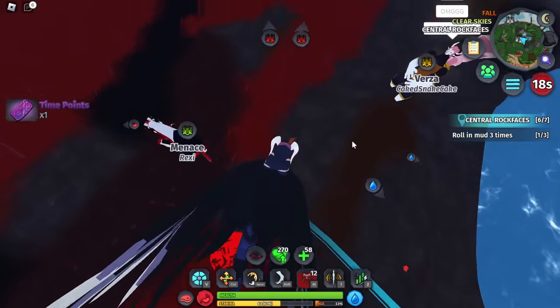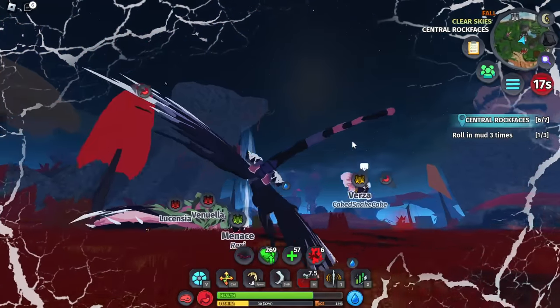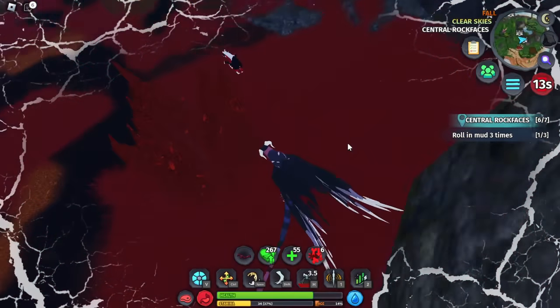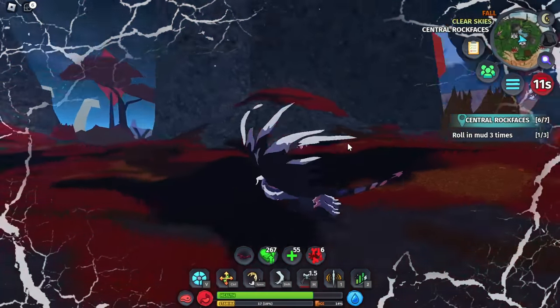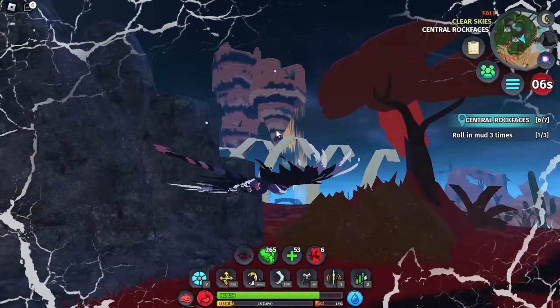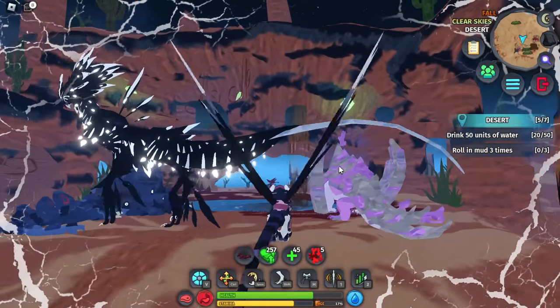Oh no, that Versa thinks he's cool — he's protecting his friend. He thinks he can do it because he has that role-limited creature, but this menace is dead. Oh my god, why is he so agile? I can't catch up with him. They're all going after me — it's fine, I'm going to go to the oasis where I will be welcomed, hopefully.